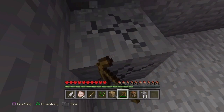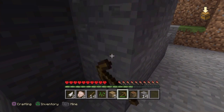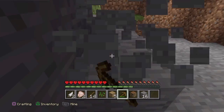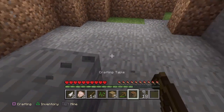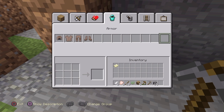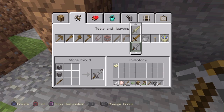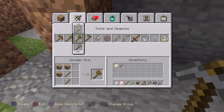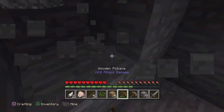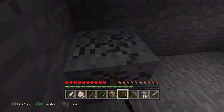Now we need coal, some torches. That should be enough cobblestone. Let's make our tools now. Hopefully that's enough for a full set of tools — too short. Let's get a couple extra just to make sure we don't run out or anything.